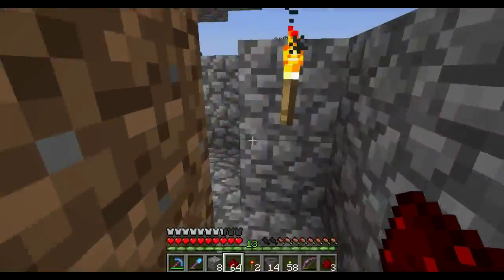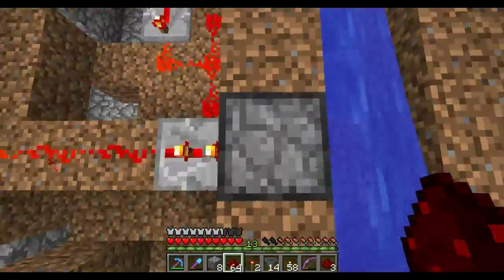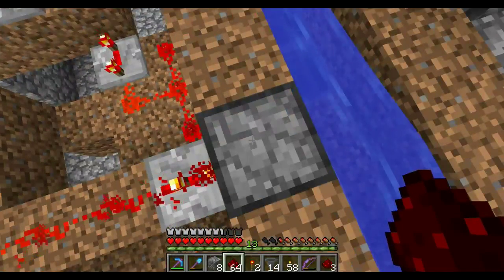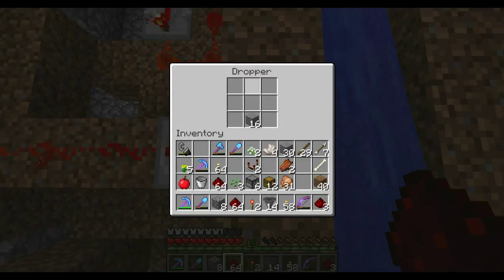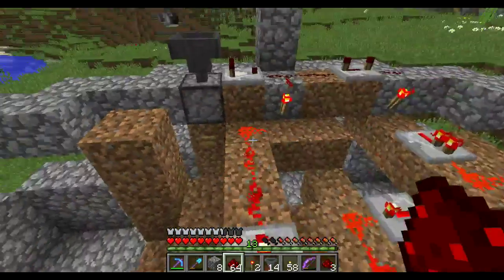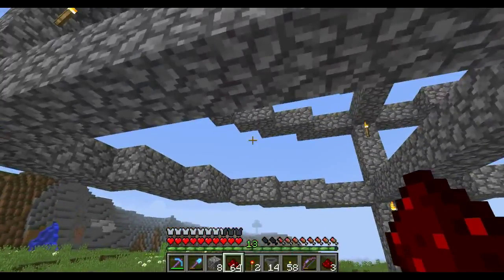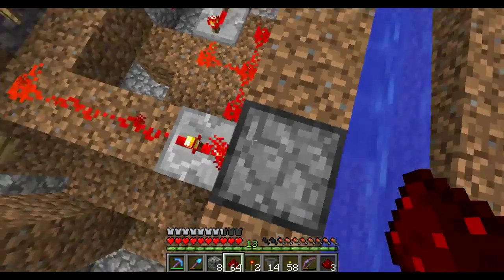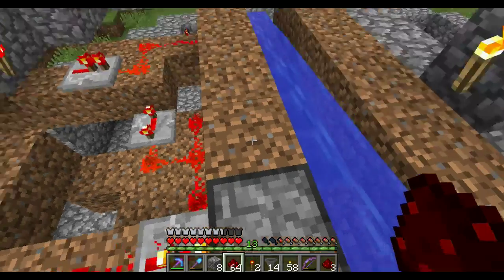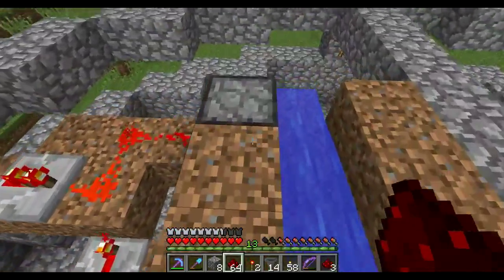Now you might ask yourself, why go through all that trouble to dispense items like that? Well, I want a certain amount of randomness to the tasks that are selected. You've got nine slots here, and I could use just a regular dropper or dispenser and hit the button — it'll pick one out of the nine, and a hopper with a chest above it would draw the next one down and replace it. But that's a very limited number of randomness — you get a random of nine. That's it. I want more choices.